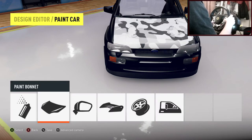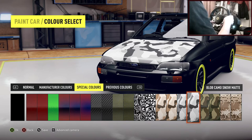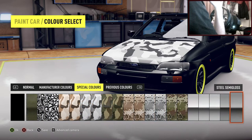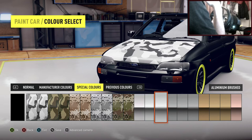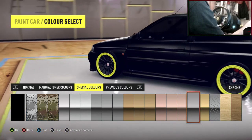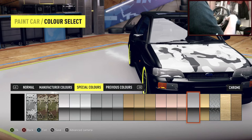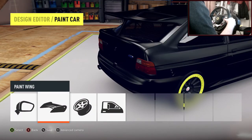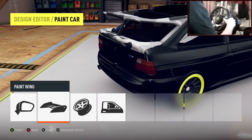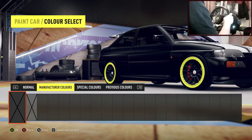Now we can go and do the bonnet in camo. I should be doing this chrome — what does chrome look like? I think making it chrome would be so much better. Chrome wing mirrors — you've got to do that. Rear spoiler, I don't think we can change the colour of that. Camo is on. The wheels can stay as they are.